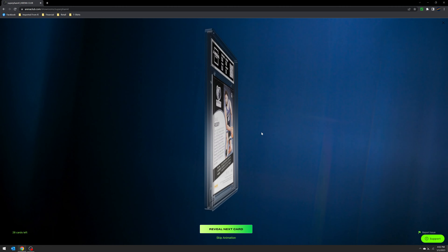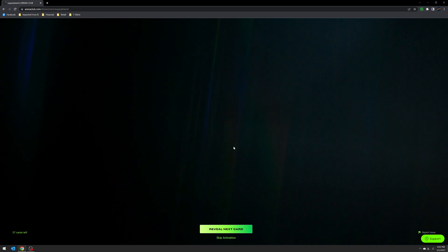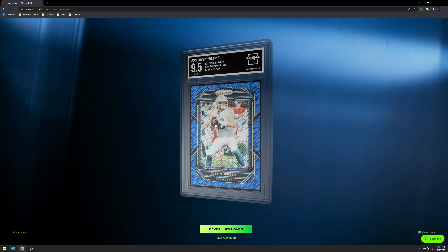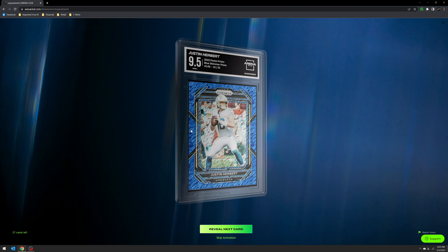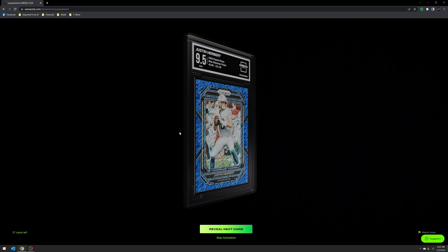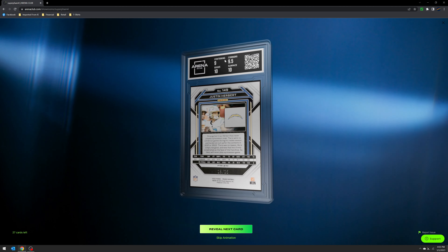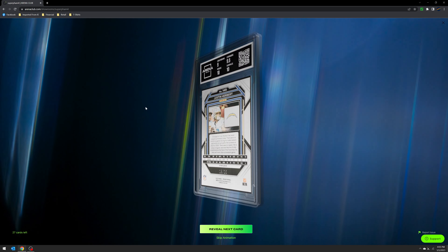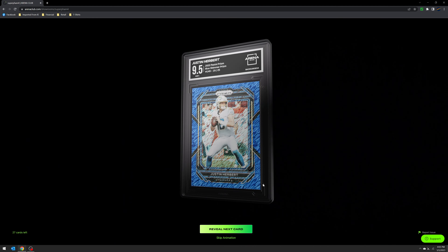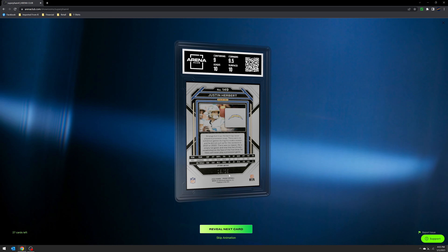I'm hoping for at least nines and above for most of these cards. I did have some Flawless that may not grade as high. This one is a 9.5 — I knew it had kind of that print line, which is why I didn't send it to PSA. With Prism I generally would, but you can see the centering was a little off too — a little top-heavy. But it's still a Blue Shimmer of Justin Herbert numbered to 25.